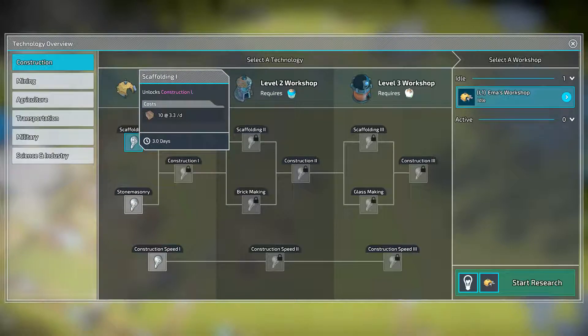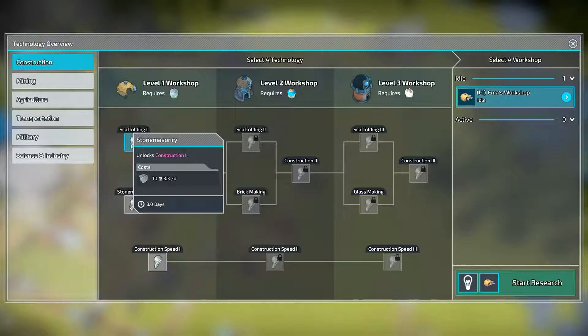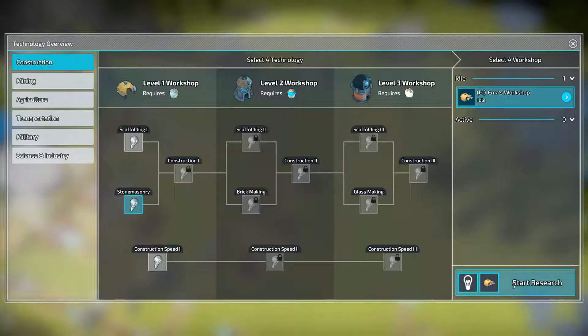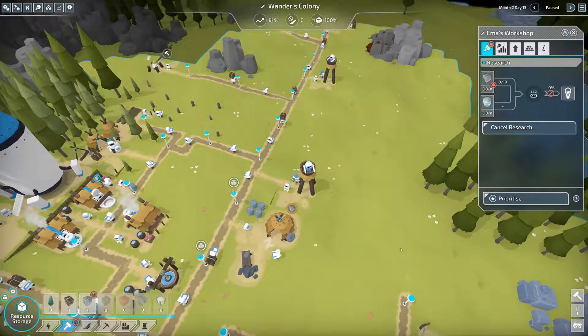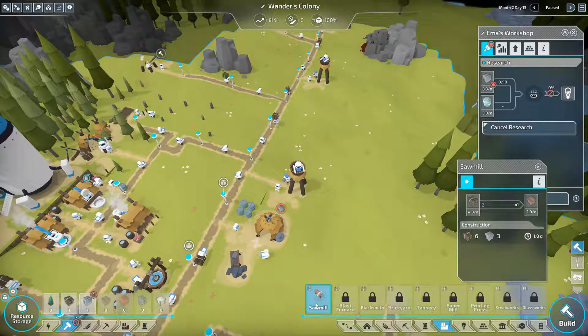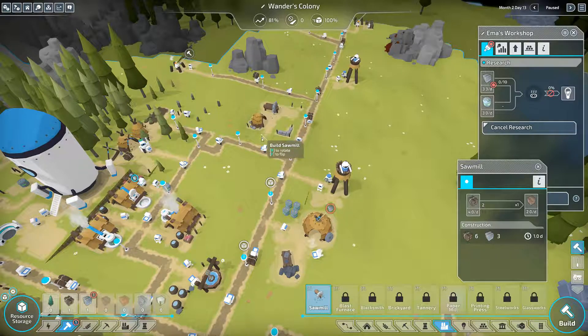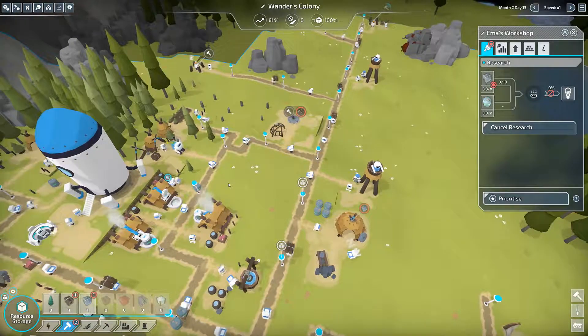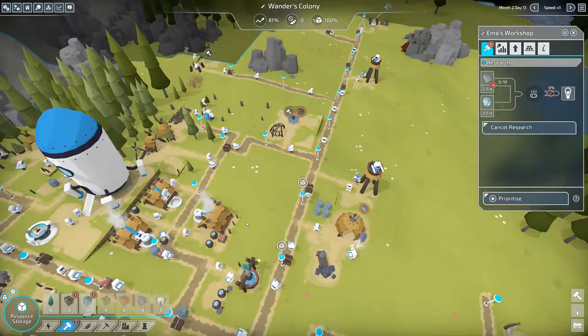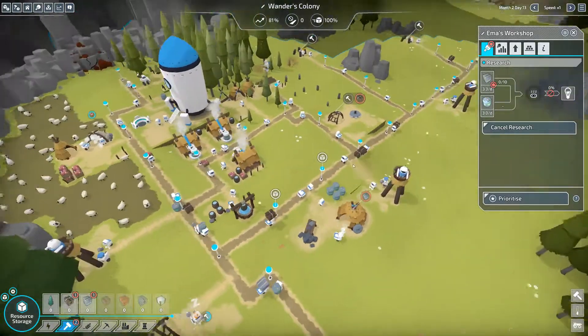We need planks! So we need a sawmill. We can work on stone masonry for now since that just needs stone, and we'll also need that sawmill. There it is - that'll give us planks. I'll place the sawmill nice and close to our forestry.